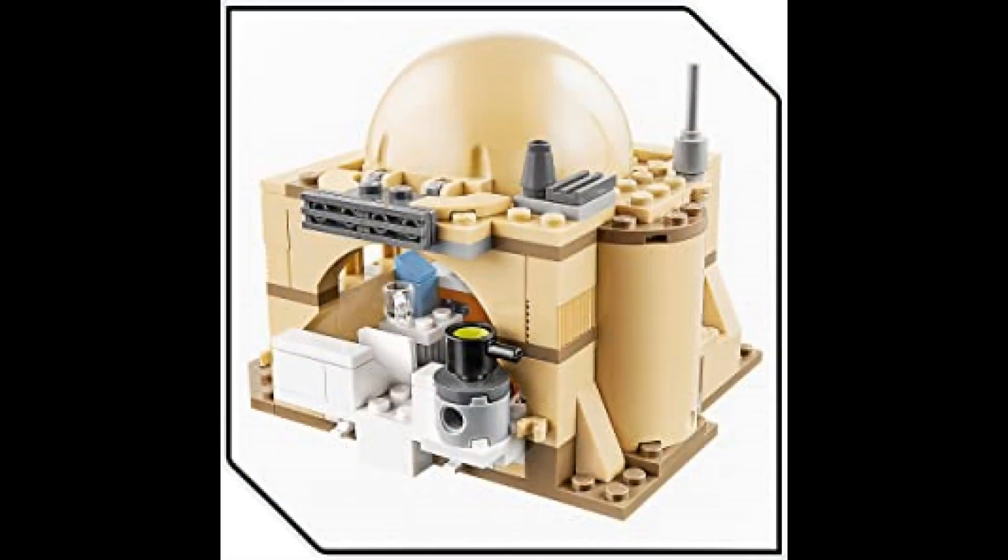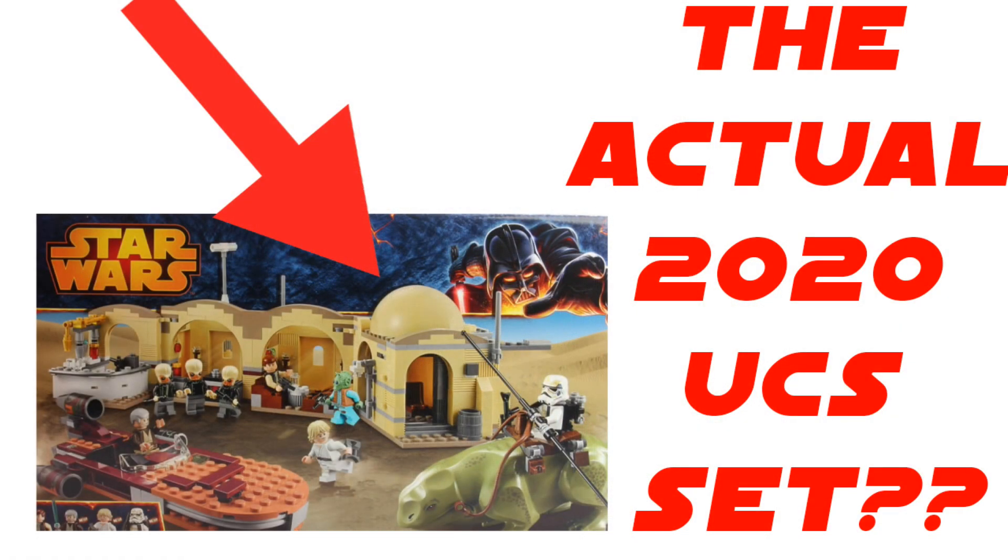Doing some thinking on my own, I thought about the Obi-Wan's Hut set — it has a connector that no one really knows what it's for. That connector could very well connect to this big Mos Eisley set. So just keep that in mind; this UCS Mos Eisley may be more real than we all think. If it is true, it may be a little unfortunate — we'll see. Take it with a grain of salt.